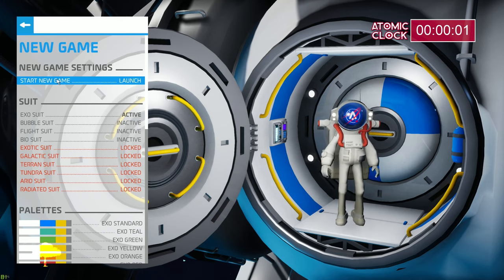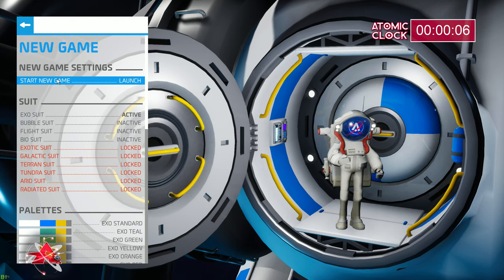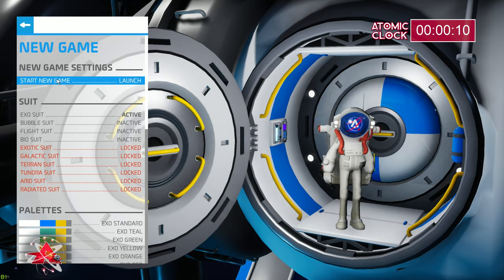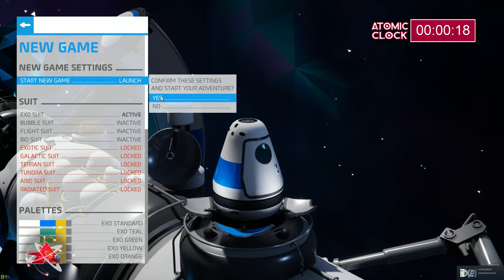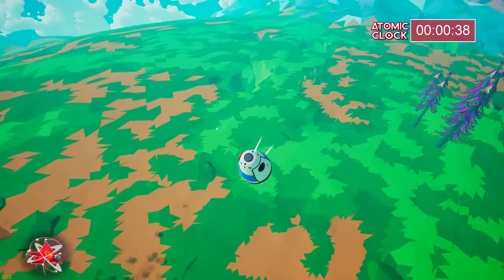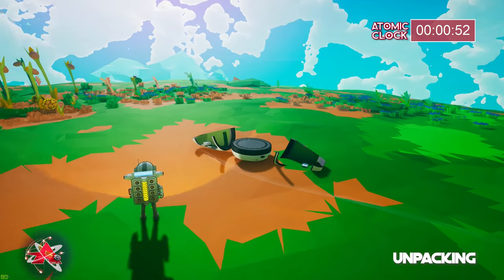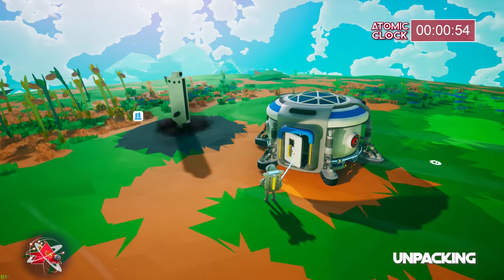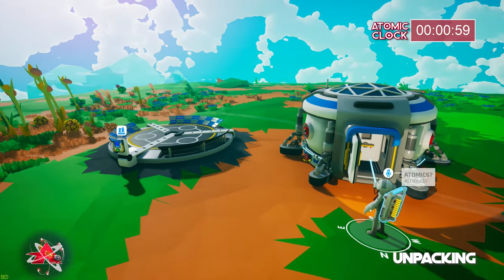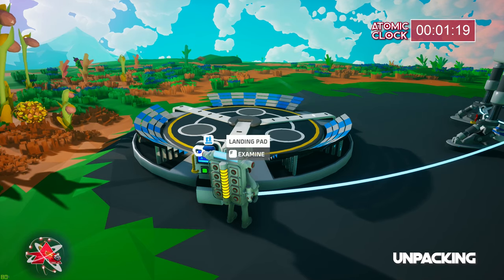Alright, here we are — zero hour and two seconds counting. I'm at the game launch screen because I want to show you that I am indeed starting a new game, so I'll take you through that with me as well. The first thing I want to do, after everything unfolds, is walk over to my drop platform and get my supplies dropped — that's going to give us our starting equipment.